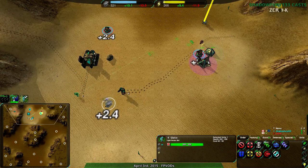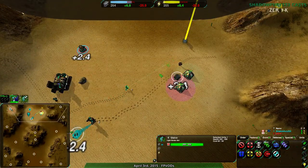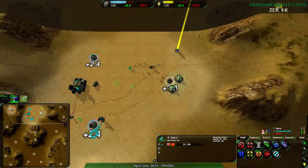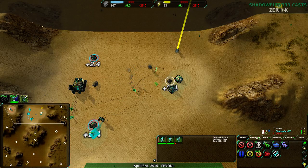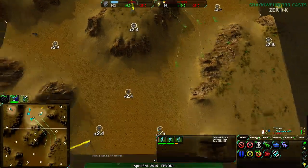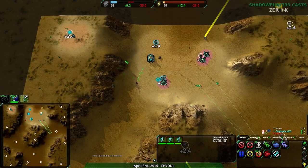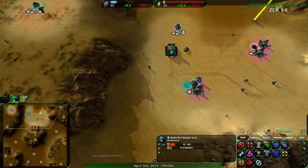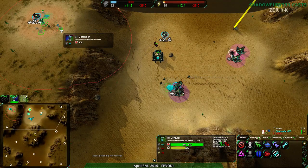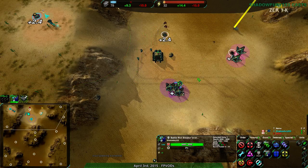Darn it. I forgot to build a defense turret. I was talking about something to do with the way this map is structured — very small, very rush friendly. Very rush friendly, and I keep forgetting to build static defenses because I'm too busy building economy. I need more static defenses. I'm running out of economy as it is.